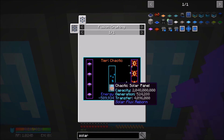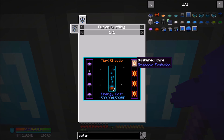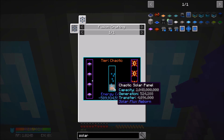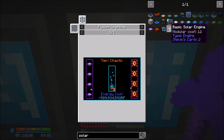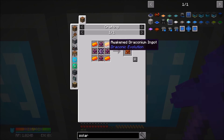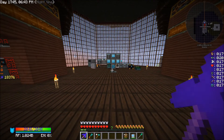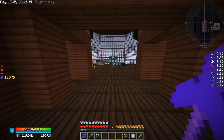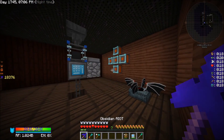This thing generates 524,000 RF per tick. I did go ahead and craft up some awakened cores. Long term I want to get this automated so that we can just order chaotic solar panels, awakened cores, draconic ingots — awakened draconium, that's what I was trying to think of. I want it automated so we can just order that stuff.